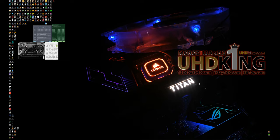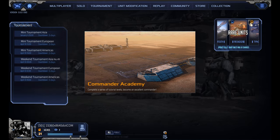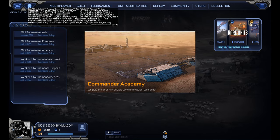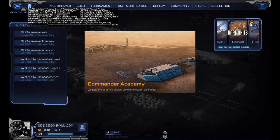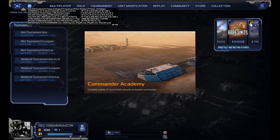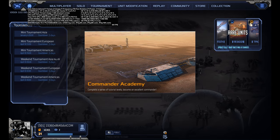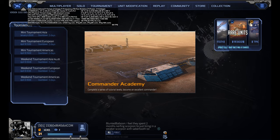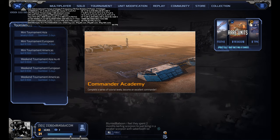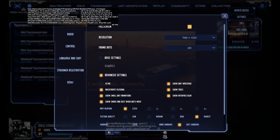Let me go ahead and run Mechabellum — I have the Steam license. Every game I record over UHDKing.com, I have the license. I'm also giving away prepaid licenses for my subscribers — another reason to support my video with a like. I'm going to try two different visual presets: 8K UHD at maximum visuals without anti-aliasing, and then with anti-aliasing enabled.